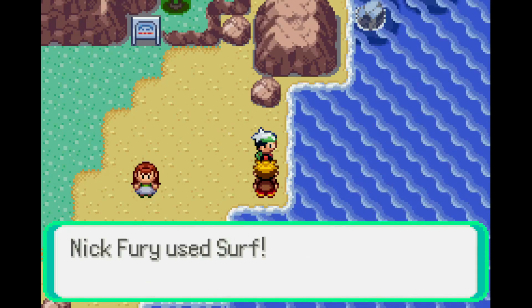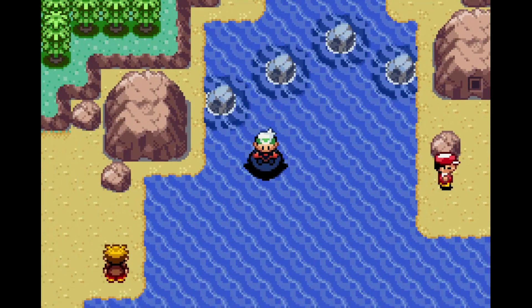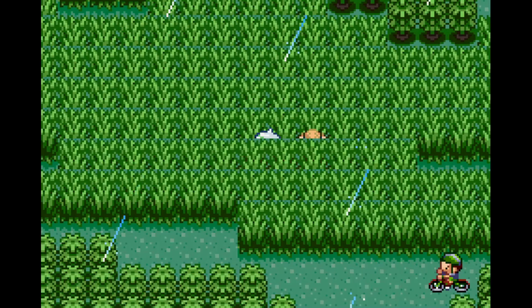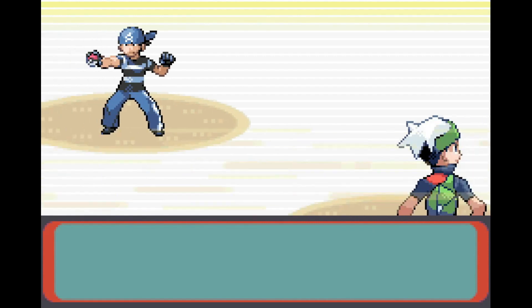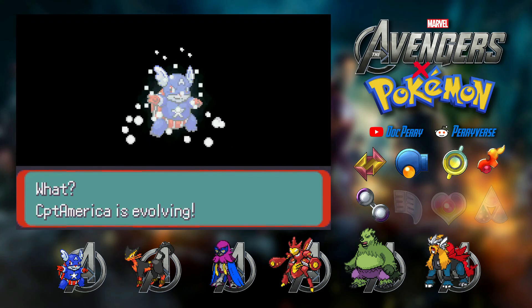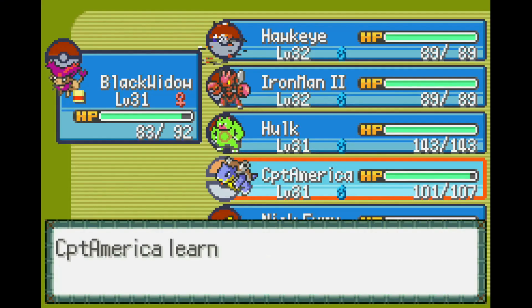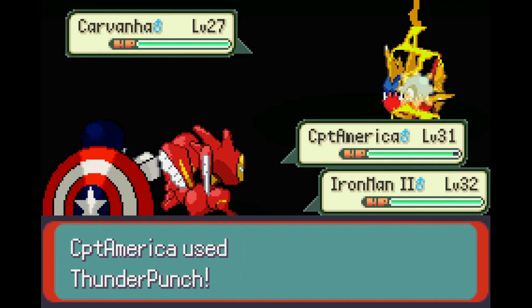I went back to Mauville for an interview when I noticed I'm kinda underleveled and should probably train more. So I challenged all the trainers I skipped and got some coverage moves like Sludge Bomb from Dewford and Ice Beam from the Game Corner. Then in the middle of the rainforest, I bumped into a scuffle. It turned out great for me because — good job — this is our last evolution. That shield looks amazing. I had to test out Cap and Iron Man in a double battle and they didn't disappoint.